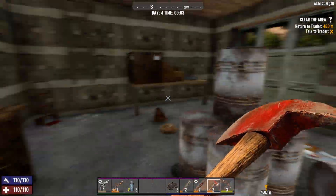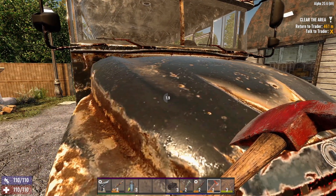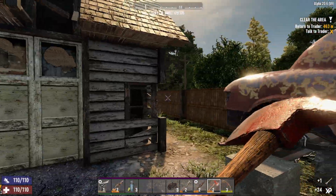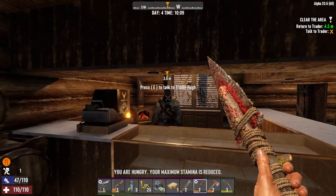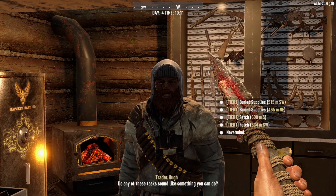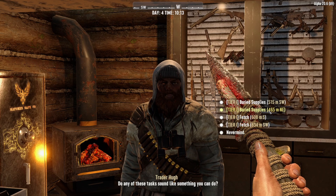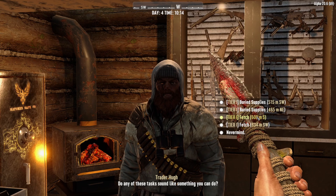Let's jump down and head back. Maybe we can find something good in this school bus — wow, nothing good. Let's drop this off and see what the trader has. Armor pocket mod — yes, I think that's what we want. Thank you. Any other jobs? They're all so far again — I don't want to do buried supplies, but everything else is just super far.